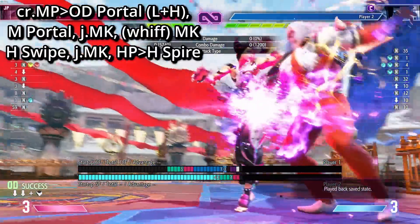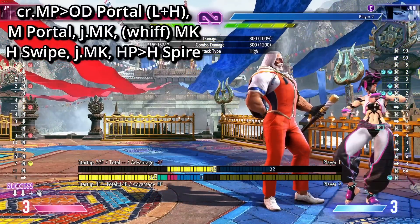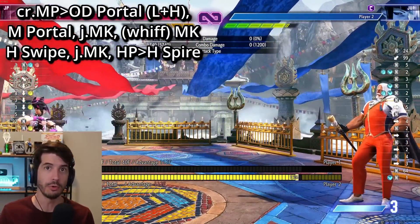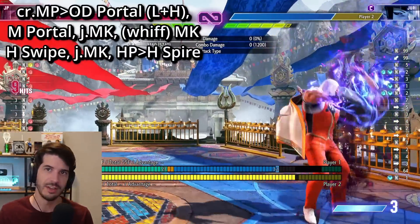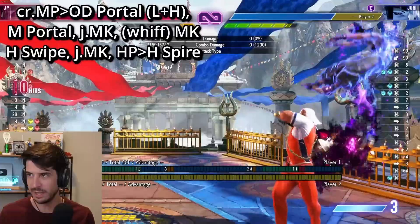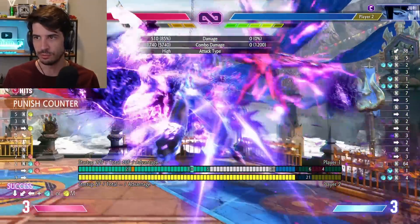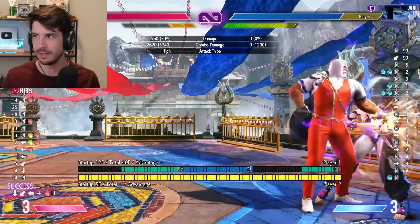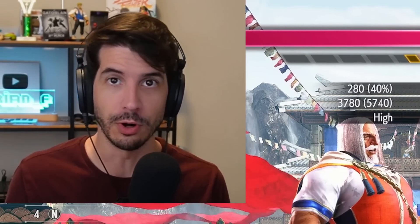If instead of going for damage you want to get corner positioning, here's the basic corner swap combo for the situation. Get the counter, crouching medium into OD portal — you have to do the light and heavy version — medium teleport, whiff, stand medium kick, heavy punch swipe, jump forward MK, stand fierce into whatever you want. You can keep meter dumping and get extra juggles as you see fit. This one's very useful because you get the corner, and setting up the stand fierce to spike knockdown is really good with JP. It lets you set up mix and get more damage. The consistent version does 3,160 damage.